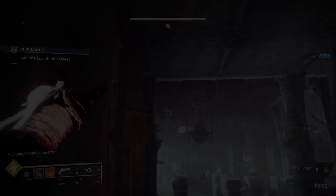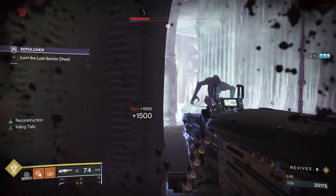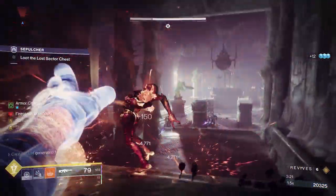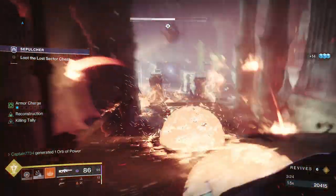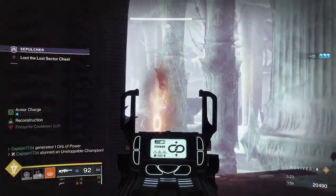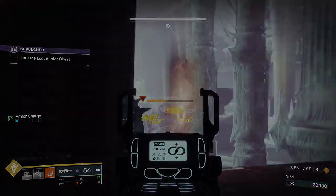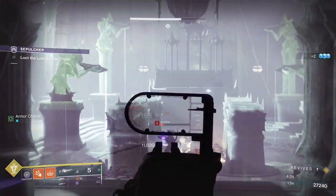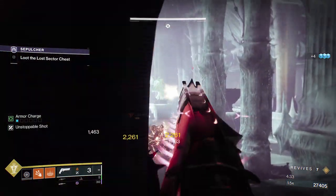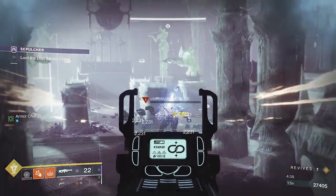Once you are ready, go down the stairs to spawn the next waves. They will include an ogre, an unstoppable, plenty of adds, along with an acolyte lightbearer. The lightbearer will stay in the middle of the room along with the acolytes. The ogres will rush you so you want to take them out first. Put some shots into them to get them aggro'd and use the doorway for cover to pixel-peek them. Every so often, some thrall will rush your position but one grenade or weapons with Firefly make short work of them. Once both the ogre and the unstoppable are gone, focus on any nearby acolytes and the lightbearer. If the lightbearer uses its super, step through the doorway and wait for the rounds to hit the wall, then step out and damage it in between its super attacks. Rinse and repeat.